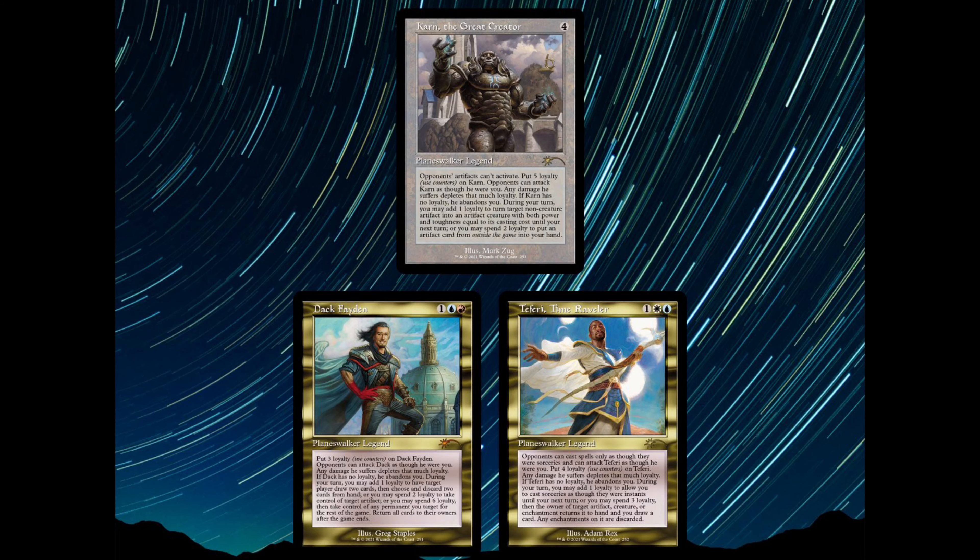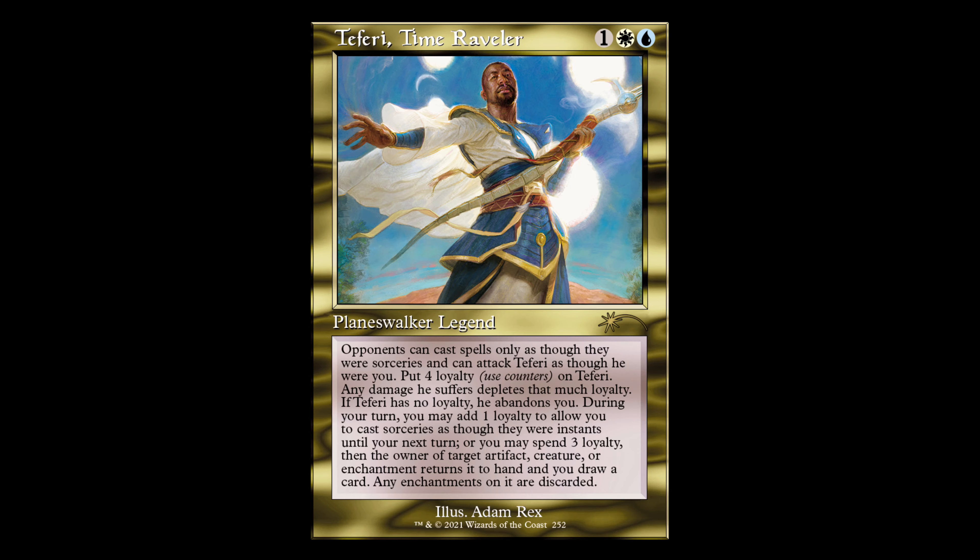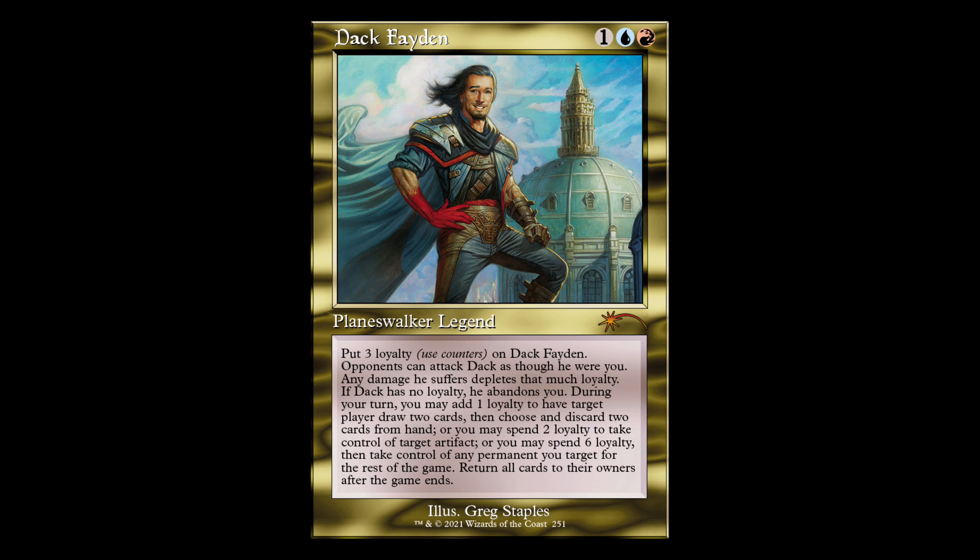We're going to start with the first one, which in my opinion is the best one: Teferi's Time Trouble. This is the only one not available in foil, so for 30 bucks you get the three planeswalkers — Karn the Great Creator, Teferi Time Raveler, and Dak Faden. I think this one is probably going to be the most polarizing one. You might look at these and say they have these ugly alpha rules texts, the nasty gold, old brown, striped borders.